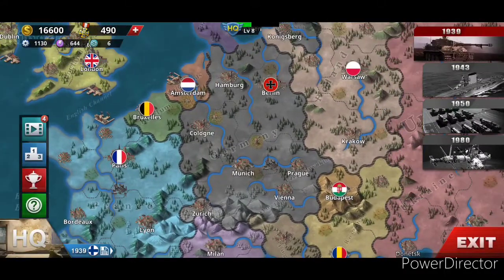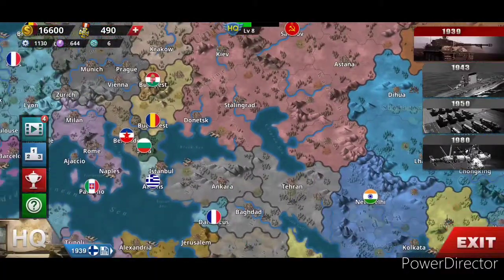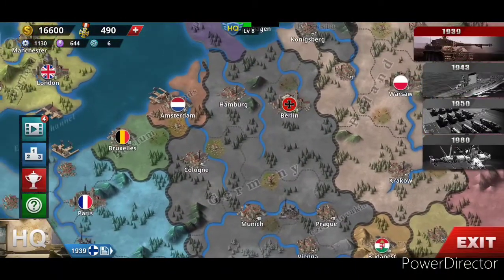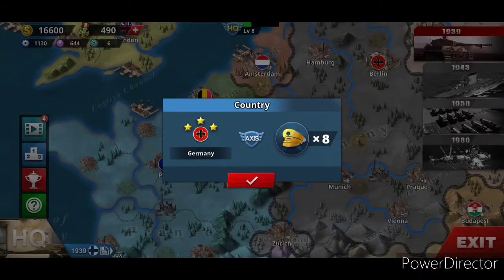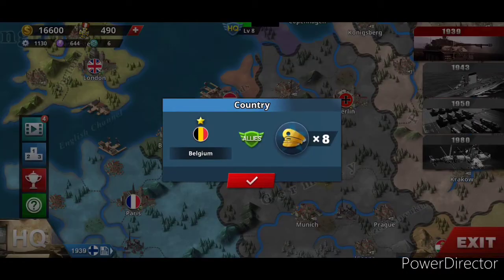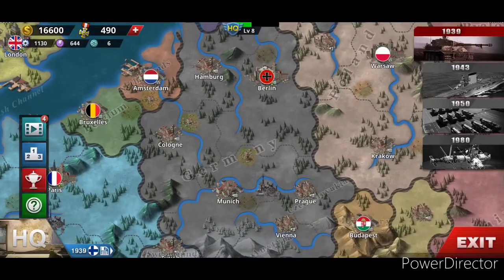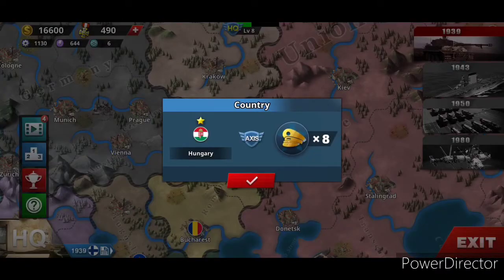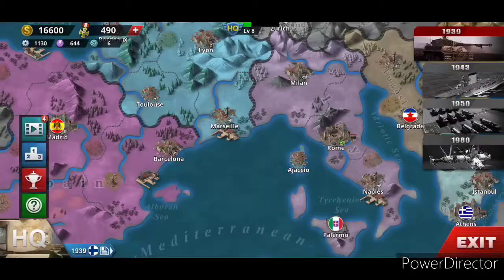The way these work is that you play as a certain country - any of the countries that are lit up as a color and aren't gray. You can't play as the gray countries, except for Germany because it's a different shade of gray. If you play as an Axis country like Germany, you can see the blue Axis symbol in the middle, and you'll be attacking allied countries like Belgium, the Netherlands, France, and the UK. If you play as an allied country like the Soviet Union, you'll be attacking Romania, Hungary, Germany, Bulgaria, Italy, and Spain.